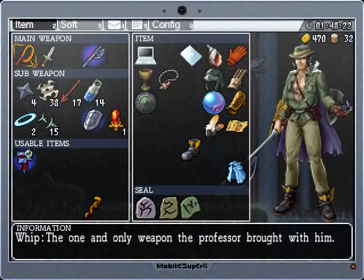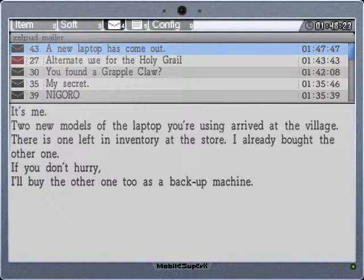Now Elder's output has emailed us — a new laptop has come out, two new models. He already bought the other one. Once you beat four bosses, it doesn't matter which four, just any four, a new laptop will come in and you can buy that, which I will be doing.